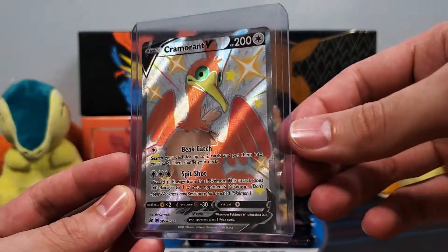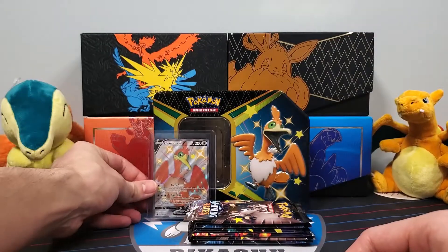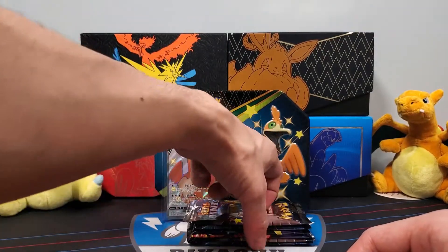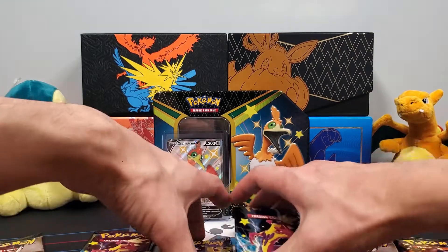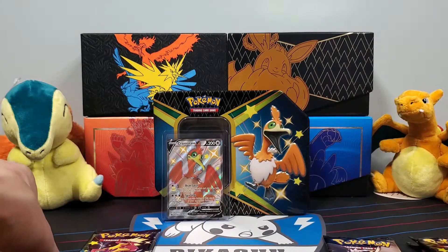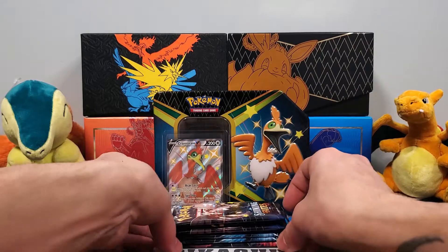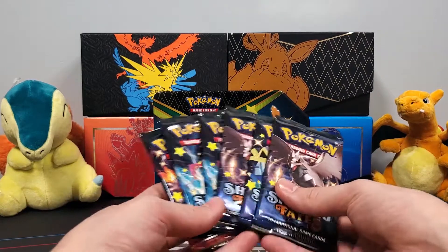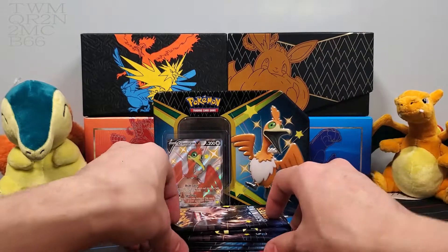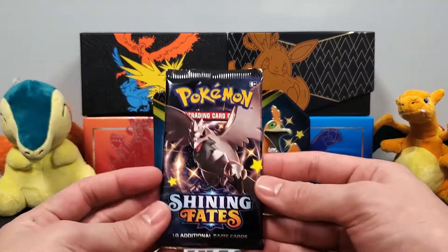Alright guys, so here we have the Cramorant V Shiny Full Art promo card. Very nice. Promo cards that come with these are great. Any of these shiny promos that come with Shining Fates have been looking awesome, especially those jumbo ones from the Crobat and Dragapult boxes, but that's not what we got today. We have our six packs of Shining Fates from the Cramorant tin. Let's see if we can get some more shinies today guys.